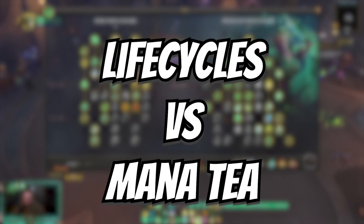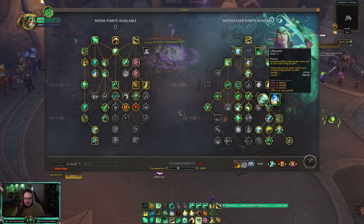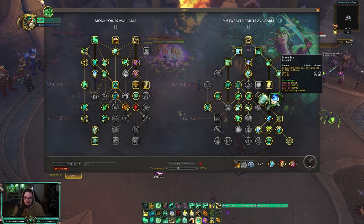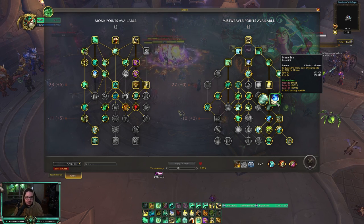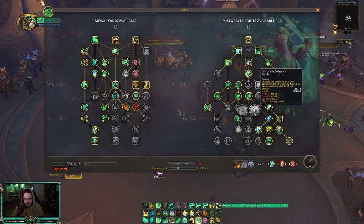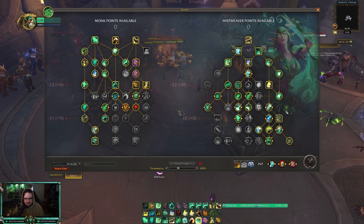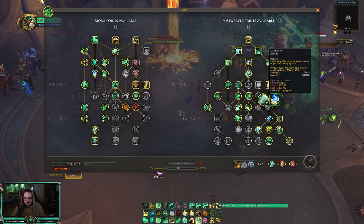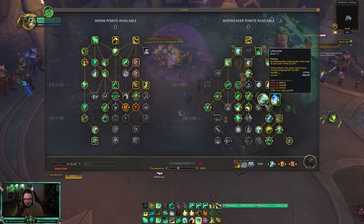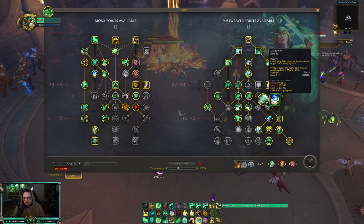The main way I conserve mana is by using the talent Life Cycles. I have no hate towards Mana Tea — I just haven't used it in about three expansions. I know it reduces the mana cost of your spells by 50%, and I think it works really well when you're playing with Sheilun's Gift Yu'lon, lining it up with Mana Tea. But in my opinion, I've always leaned towards playing Life Cycles.